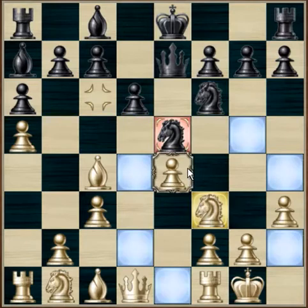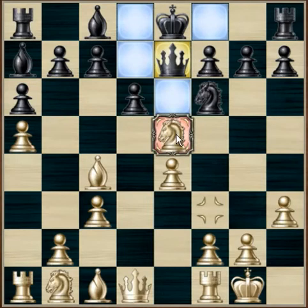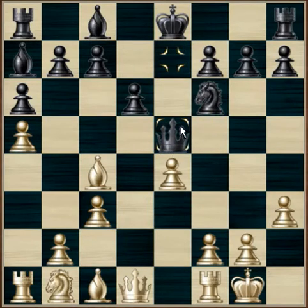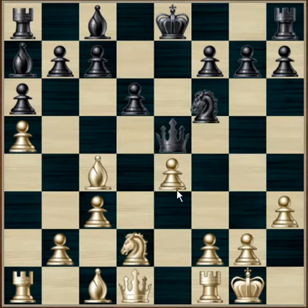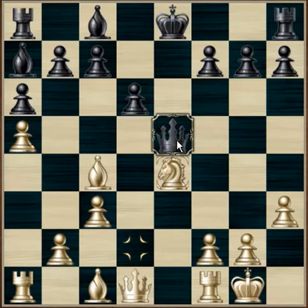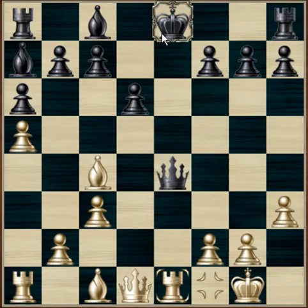White responds with knight to e5. Putting the f3 knight up to e5 is a bad idea, as it is better suited down here protecting the castled king. Black responds with queen to e5, which is a great position for the queen as it can attack anywhere on the board from this central position. Knight to d2, attempting to save the e4 pawn that the queen is bearing down on. White is hoping the knight will go to e4 so white can take the knight. Queen takes the knight, then the rook decides to pin the black knight to the queen, taking the knight the next move.